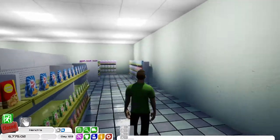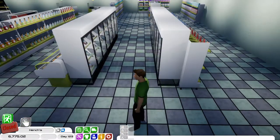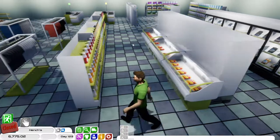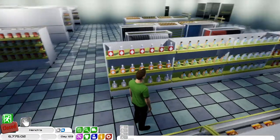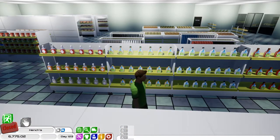Down here we've got chips, crisps, and things like that. Then we've got the refrigerator section - all the fries and chicken, and I think those are onion rings at the end. And then we've got some sauces. In my local store this area has chocolates and sweets, but we don't have them, so we've got sauces instead.